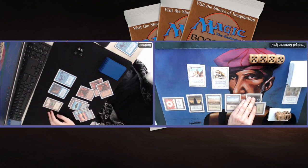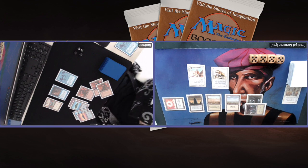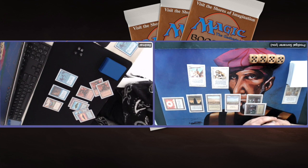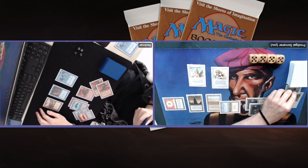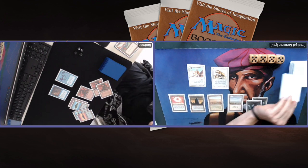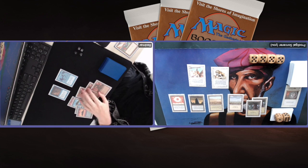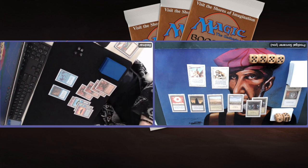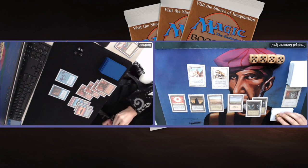Tapping four — there is a Jayemdae Tome. That's pretty good at this stage. Am I going to play a Disenchant on it? That would make sense. I could argue Jayemdae Tome isn't as strong since I'm probably just going to find an Armageddon anyway — I haven't played a single Armageddon yet in game one and I'm playing three. I tap and draw for turn, then play that Disenchant on the Jayemdae Tome and just pass turn again. This is not what the deck is supposed to do — it's not a control deck.